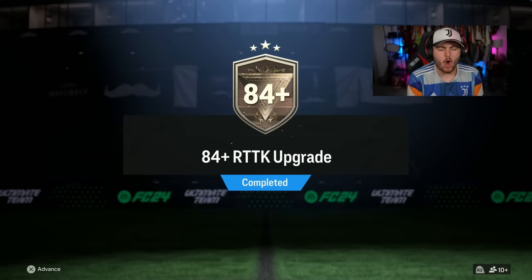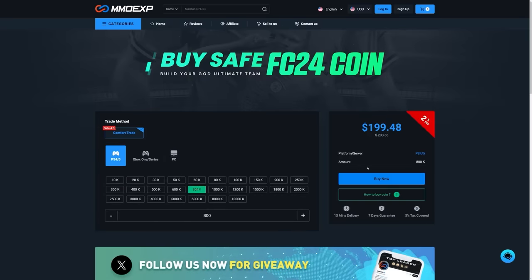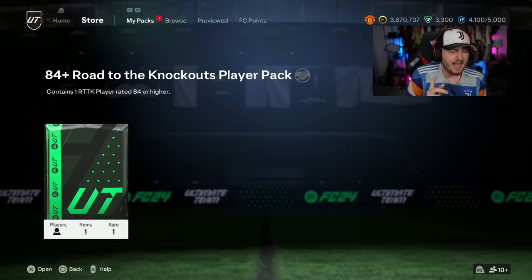They re-released the 84 plus Road to the Knockout upgrade packs. Let's open up a bunch of these and see if we get something good. If you're looking for cheap, fast, and reliable Ultimate Team coins, check out mmoexp.com — link in the description, save five percent using code haba.